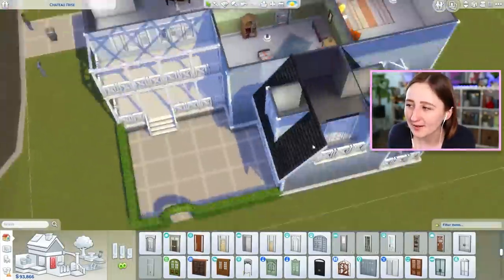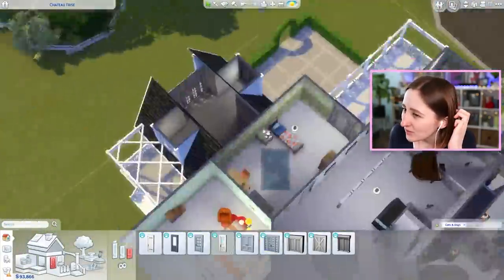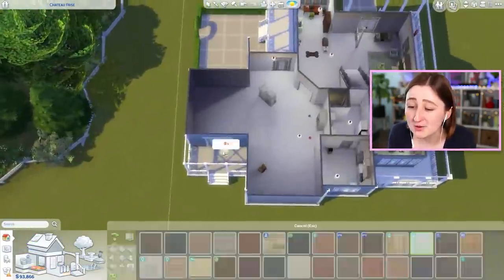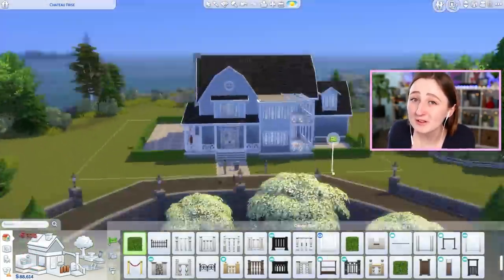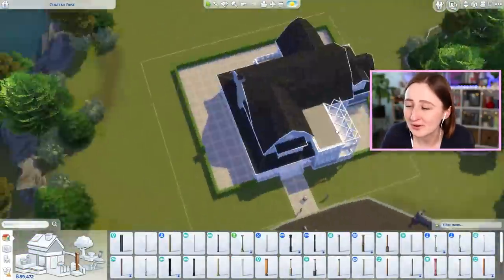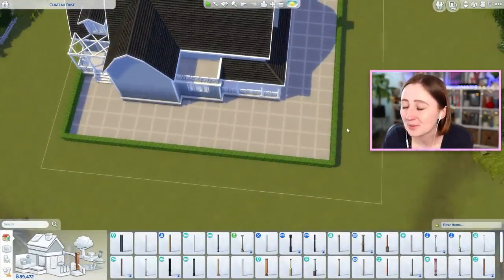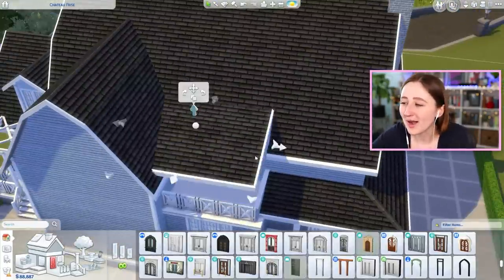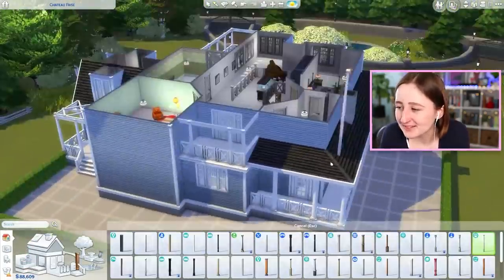I'm trying to remember how much the house cost originally. The house originally was 174,000 simoleons, and my finished one is 233,000 simoleons. We did get an extra bedroom, and it's just more functional overall — they've got more furniture, there's more landscaping. The original house was super empty, there was no furniture, it was just one big vast open room. So I made it better, I added more to it. The rooms are also more reasonably sized.